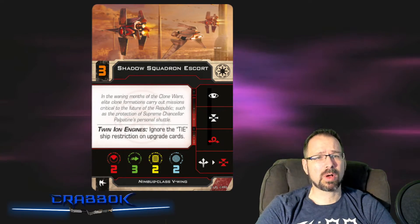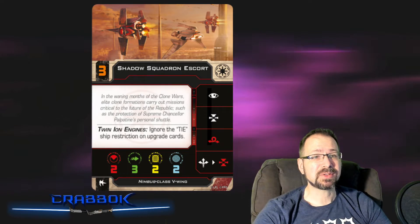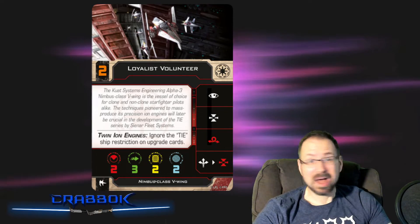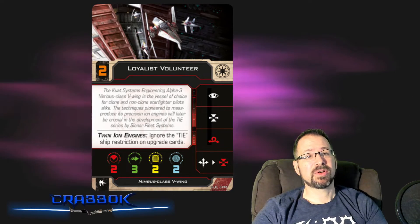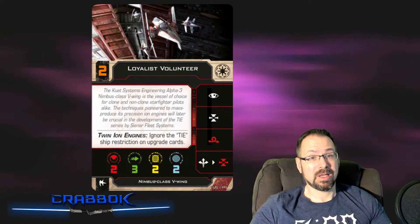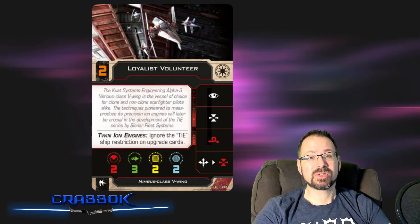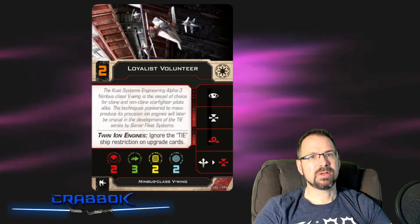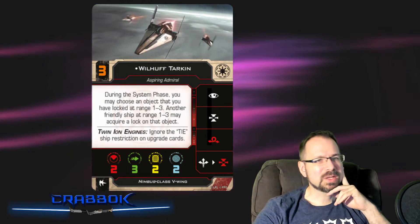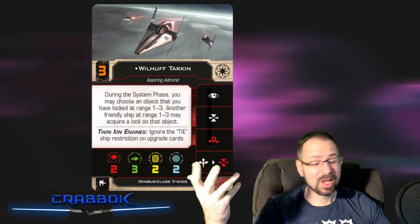At Initiative 3 we get our Shadow Squadron Escort. I think the biggest difference between these two generics is that the Shadow Squadrons would have 'clone' as a keyword, and the Loyalist Volunteers might not — because these are regular humans who volunteered, not clones. There was a standing army before the clones were created, it just wasn't very big. This is also a bigger deal in Star Wars Armada where they have those keywords printed on the cards. It seems like this is really just stuff used in list building for future upgrades, where maybe some things will be clone-only or non-clone-only.